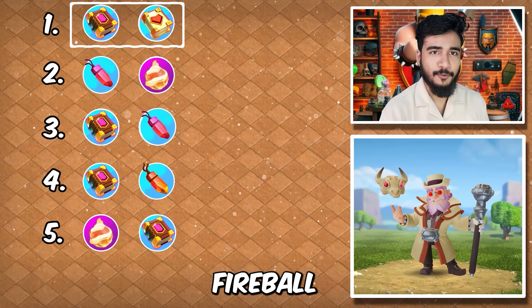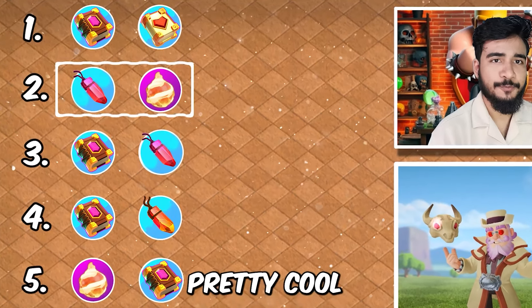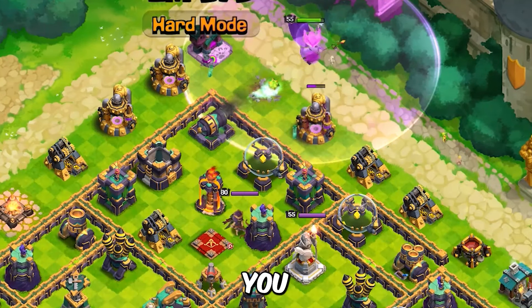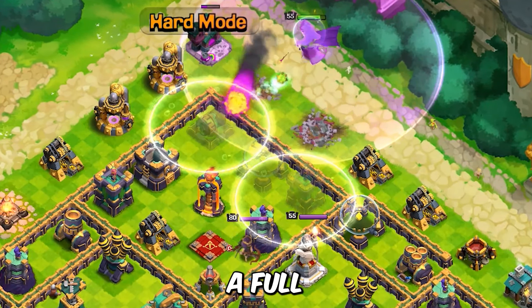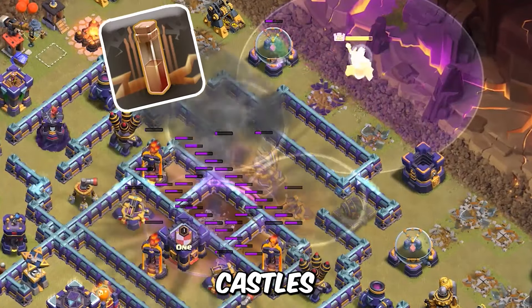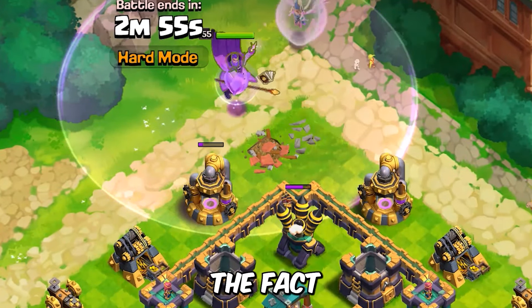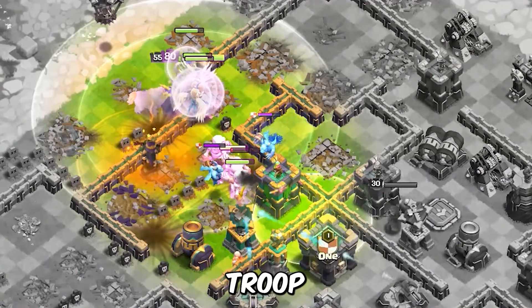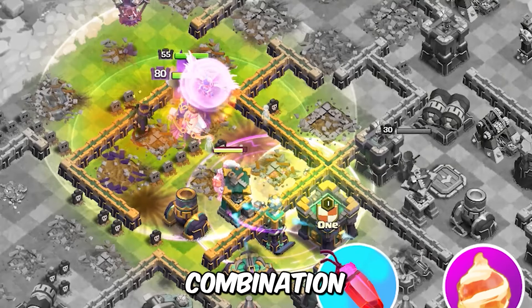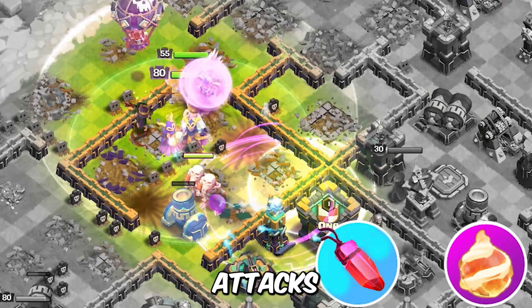Up next we have got fireball and rage gem. This is also pretty cool — it can be used for making a funnel in smash attacks. You can also do a warden walk and make a full funnel; the fireball is really good for that. You can take out clan castles and the healers under the effect of rage gem, or any other troops, making this one of the best combinations. I have found this combination to work the best primarily in smash attacks.